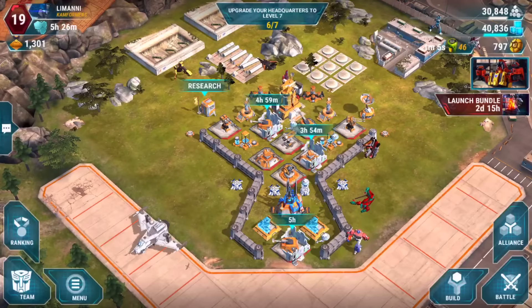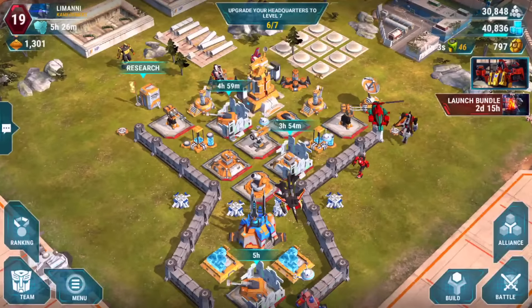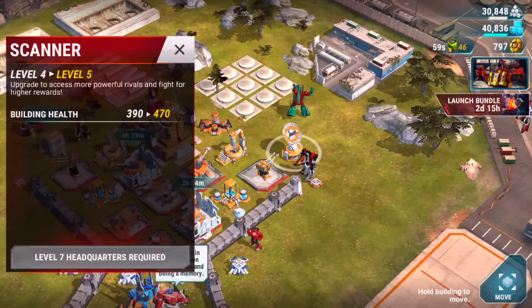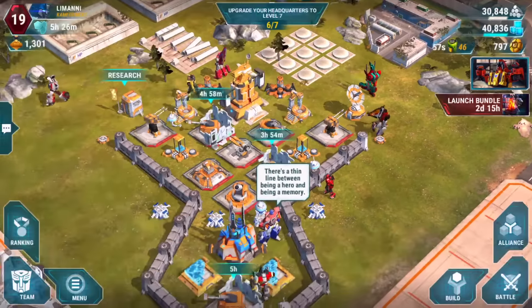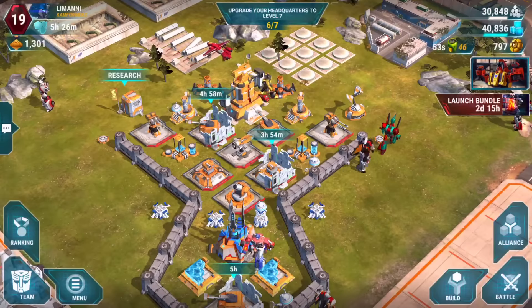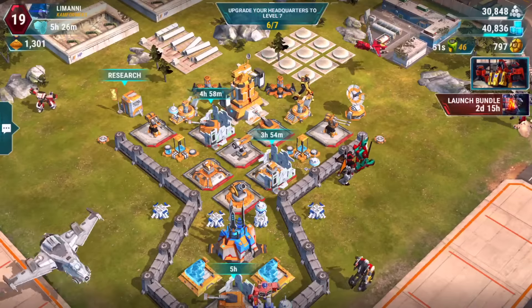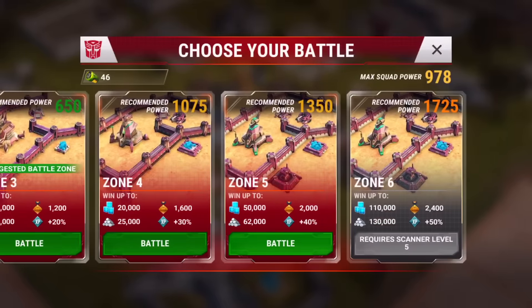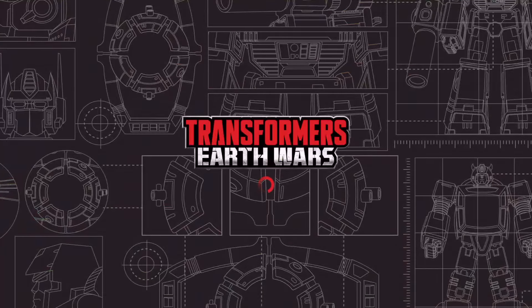All you're going to need to do is upgrade your scanner to the max level it can be for this to work. So once you have your scanner upgraded as far as you can go, all you have to do is go into battle, click into battle, attack a rival player, scroll all the way to the right, and attack the highest zone you can — the strongest zone you can.